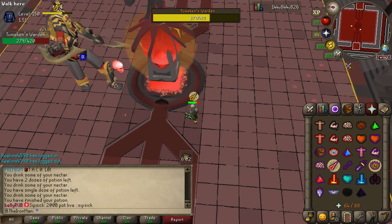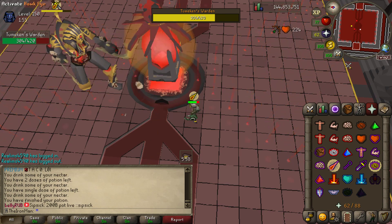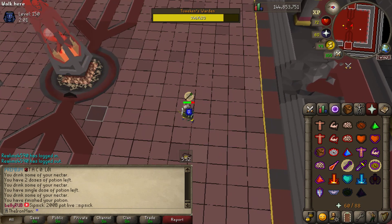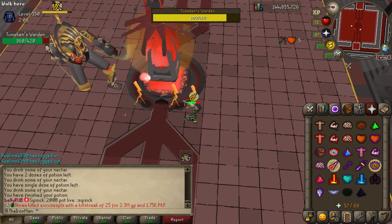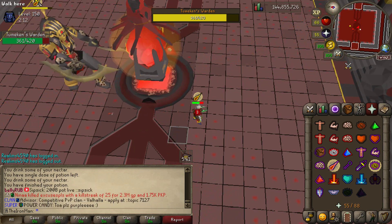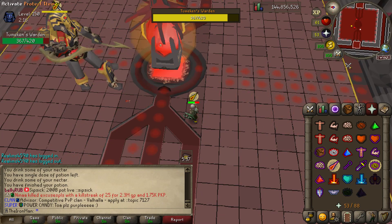Periodically you're gonna have these waves. If you stand here you'll dodge the first one completely. The second one's gonna come from the east side or the west side — just run to the south and you'll dodge it. Continue DPSing and swap to Mage for the skulls. You're gonna get this wheel that rotates counterclockwise. The closer you are the easier it is to dodge, which is why we're standing so close.